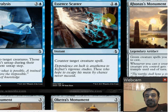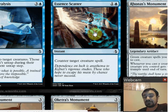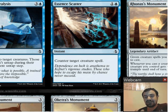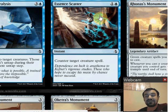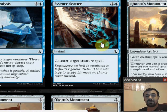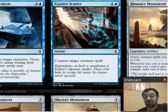Essence Scatter is a reprint — one and a blue to counter a creature spell at instant speed, at common. This is the type of counterspell I would actually main deck. Games of limited are won by creatures, so Essence Scatter will essentially always have a target and hit something good. It's like Negate in that regard — you can main deck it and almost always have the ability to hit a spell — but Essence Scatter is even more likely than that. It's also a nice tempo card to stop your opponent from keeping parity on the board.